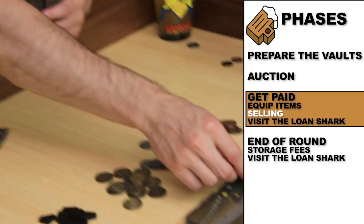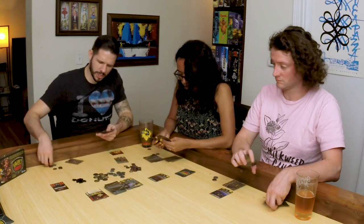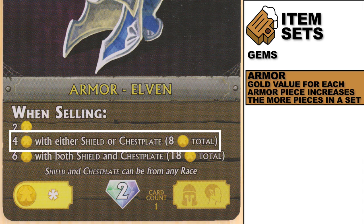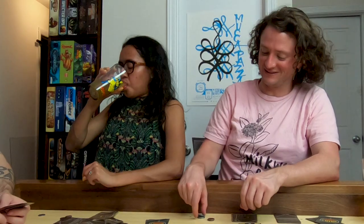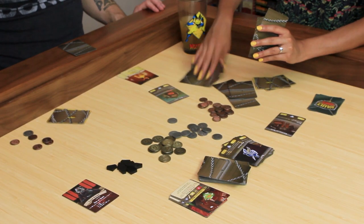I am going to sell this whetstone for one, this mining sieve for three. I'm going to sell two elven items. Each piece of armor is two gold to sell, however if you sell in a set, each armor item is worth four gold. Matt is selling two, so she's getting eight total. The next is going to be a storage fee. Six, seven, eight, nine — Janet has nine items and seven gold.